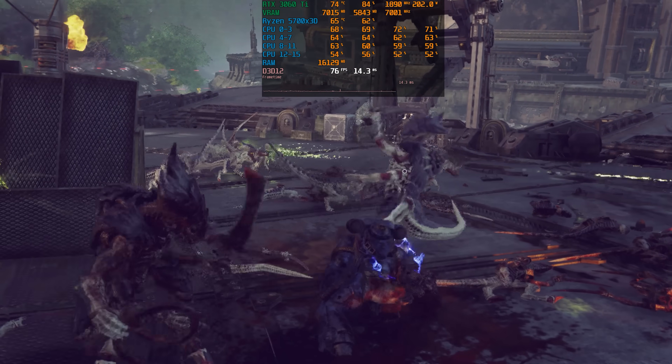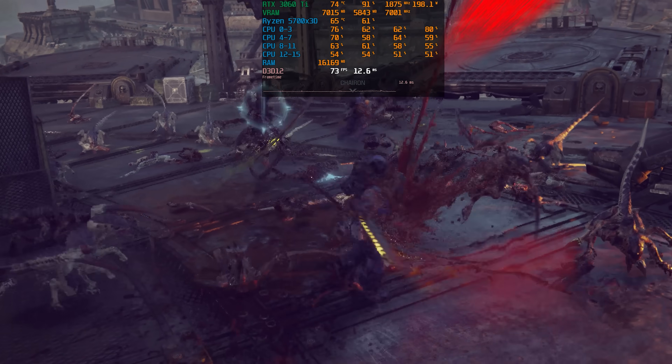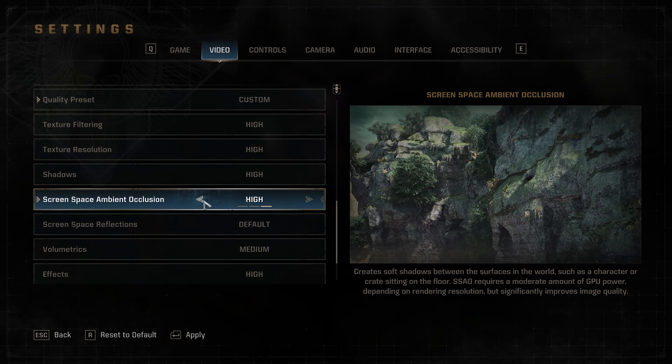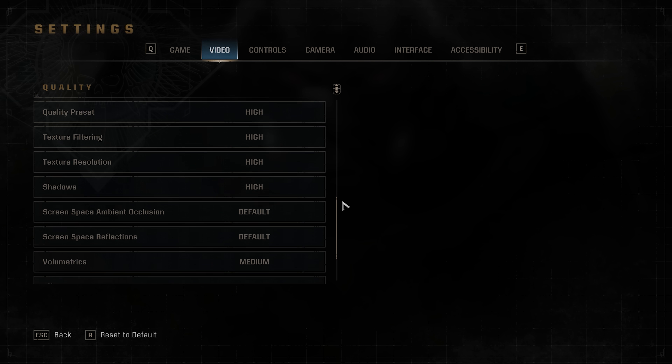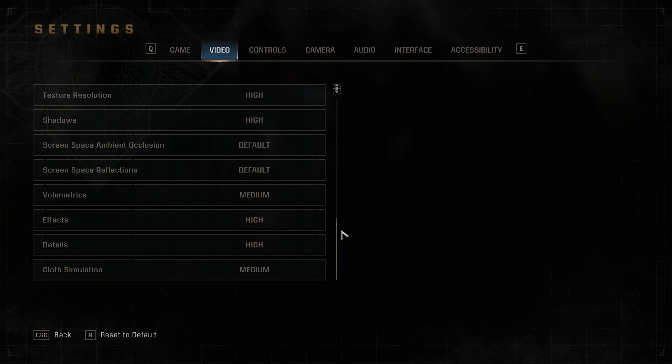Here we can see that the 5700X 3D can easily drop to the 70s, which is insane and something that will hinder the performance scalability of this game. On the bright side, the graphics menu is impressively well designed, featuring preview images and clear descriptions that provide insight into how each setting affects the visuals. However, I am disappointed by the limited number of graphics settings, which is another factor that may limit how much performance we can gain.